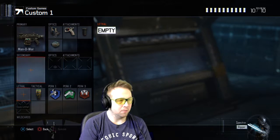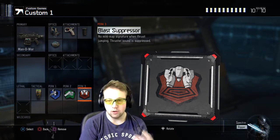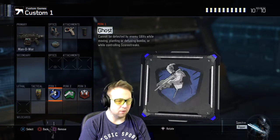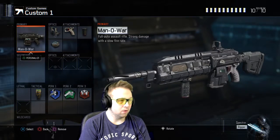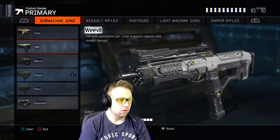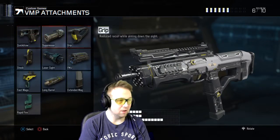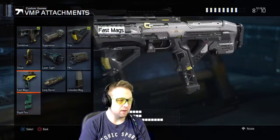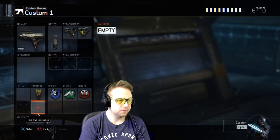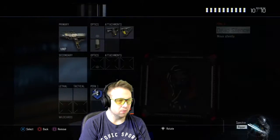Either you go with the Manowar and use this one, or another AR, and you just use two perks plus ghost. Or you use the VMP, or any other SMG like the G1, make three attachments. Right here you go — take off that one, it makes you silent.